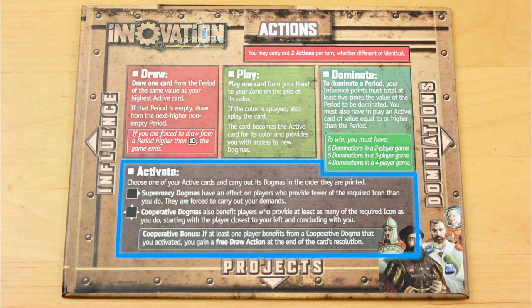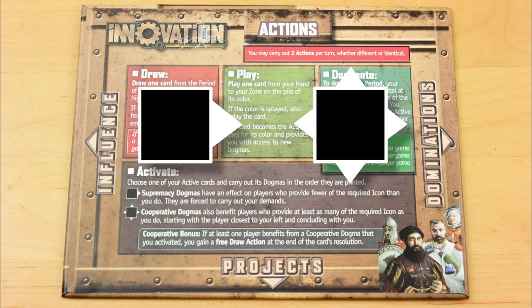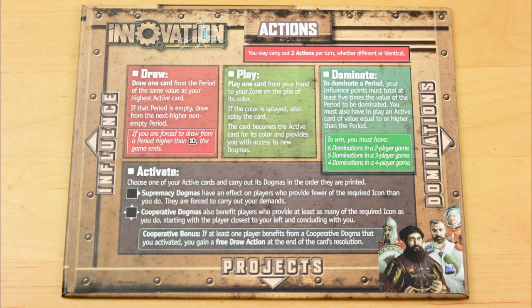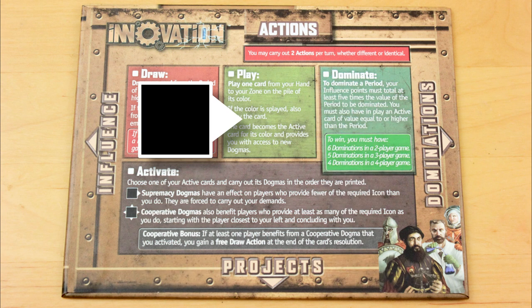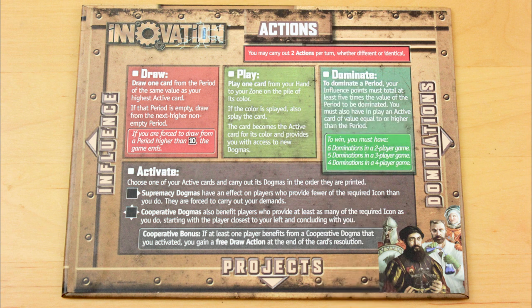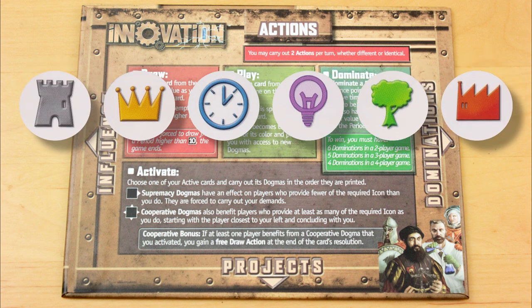When you take the activate action, you choose one of your active cards and do the stuff on it. The stuff is called a dogma, and dogmas come in two flavours: supremacy, which has a square with a single white arrow, and cooperative, which has a square with four white arrows. Supremacy dogmas only help you, while multiple players can benefit when you activate a cooperative dogma. There are six different icons in the game: castles, crowns, clocks, wangs, broccolis, and military haircuts.